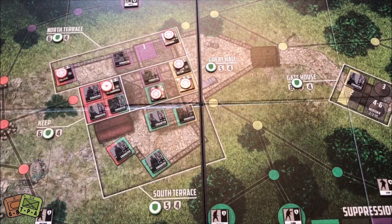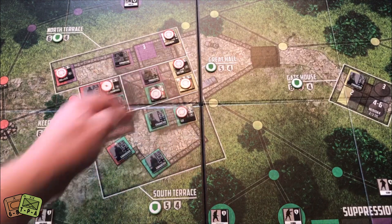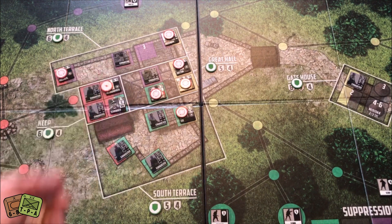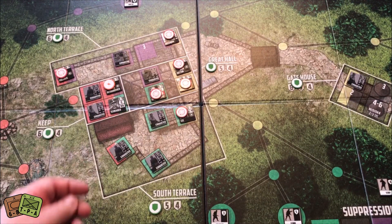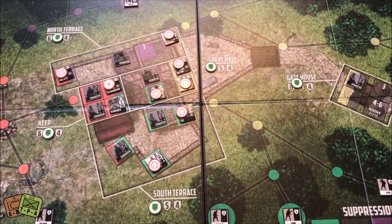I'll talk about that inspire counter in a moment. I use an action to unexhaust this leader for next turn. I also unexhaust this leader. I've used a lot of my good options. I didn't get to kill anybody or really take meaningful actions, but I'm not in trouble in any location. Let's go ahead and draw the next three SS cards.